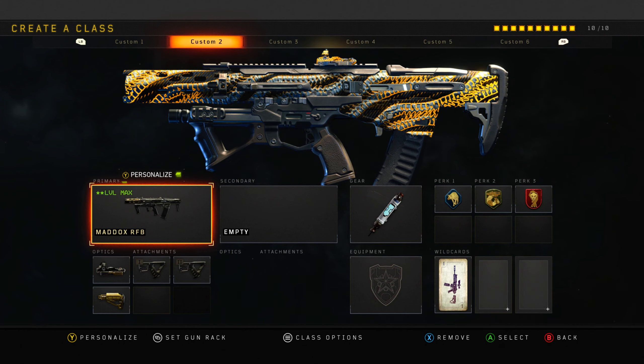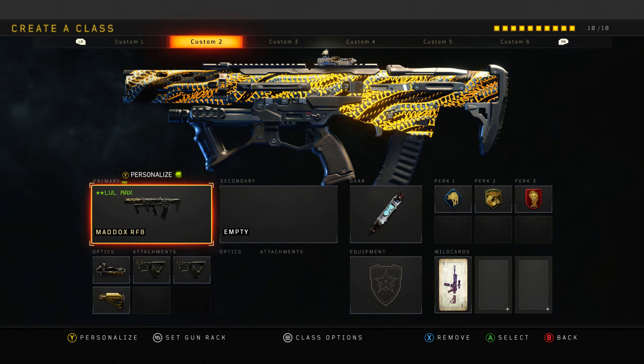Next up, my favourite class in the game: the Maddox, the SMG AR Hybrid. With the broken Quick Draw 2 and the crazy - if you've watched my videos, you see that I do the in and out ADS thing which makes your strafe speed higher. Insane class setup. Everyone pretty much runs this class setup, so I'm not even going to talk about this one too much.